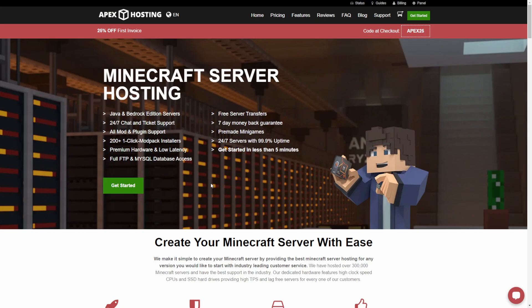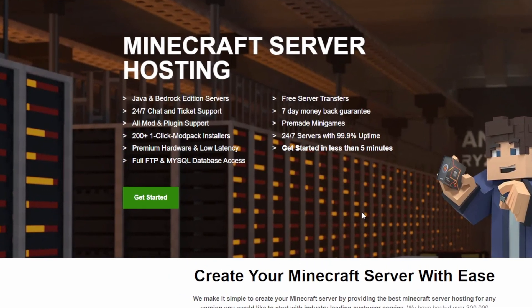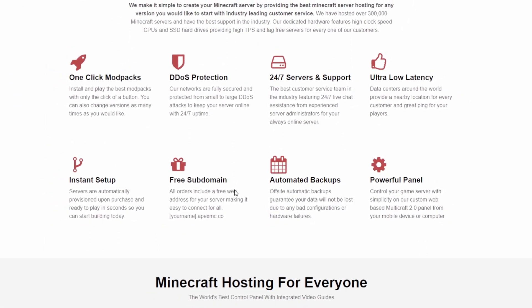You know how when you host your server on your own PC, it's only running when your computer's on. If you want to play with friends, you have to open up your firewall, which isn't great for security. That's where a Minecraft hosting provider like Apex Hosting comes in. They've got servers that are always running, always fast, and you don't have to worry about any of the firewall stuff. You can get a server set up in five minutes or less. You even have one-click plugin installs, which makes setting up your Minecraft world super easy.